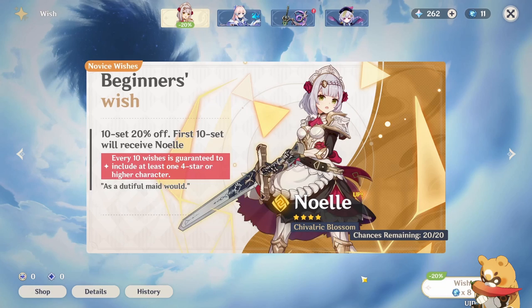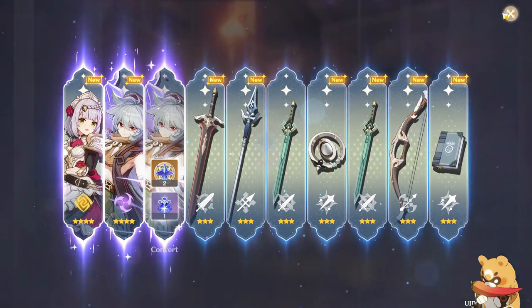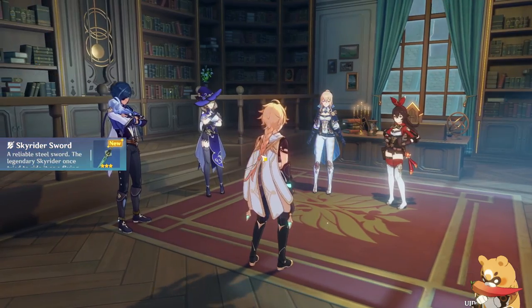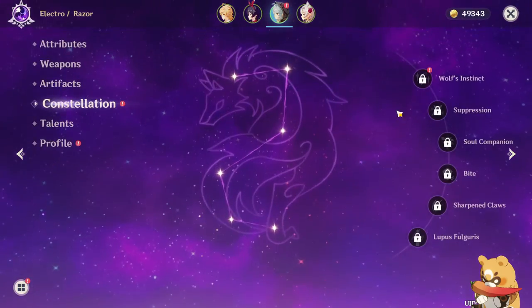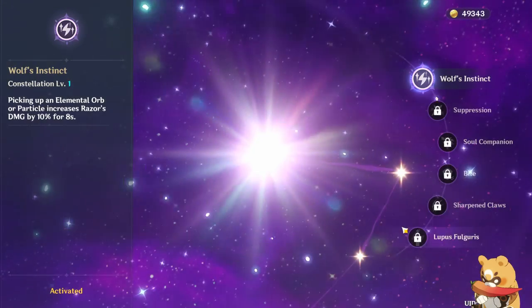For 5-stars there is about a 0.6% chance to roll one until 80 wishes, where the chance slowly increases until 90 wishes where it's 100%. When you get two of the same character, you receive what is called a constellation — an upgrade for the character up to constellation 6, after which rolling the same character again gives you a currency you can use to buy another wish.